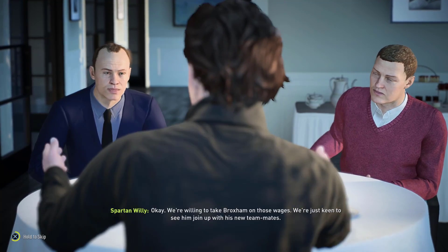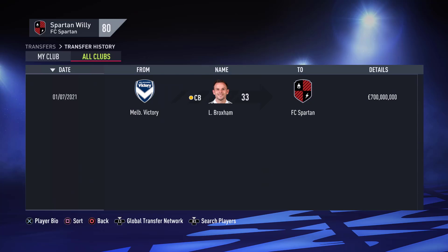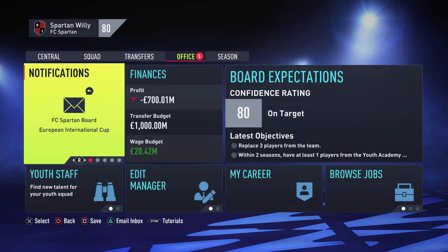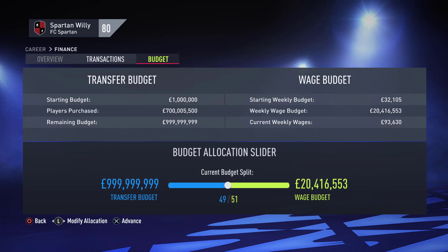We're going to sign Lee Broxham and he'll join the club. The transfer has been completed — Lee Broxham to FC Spartan for $700 million. Going over to the office, it says we've lost $700 million, but the budget does not reflect that. It's still at $999,999,999,999. That is how you make unlimited money on FIFA — you can literally spend whatever you want and the transfer budget will not change.